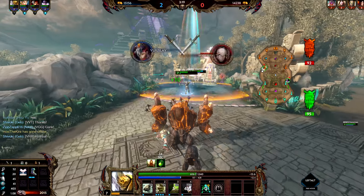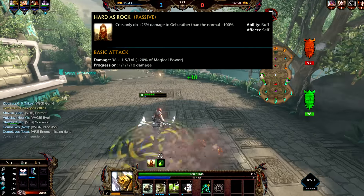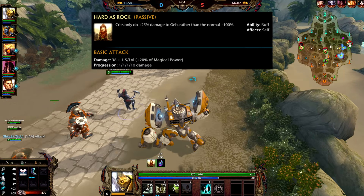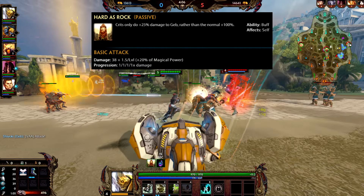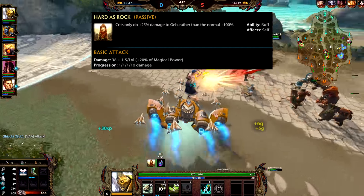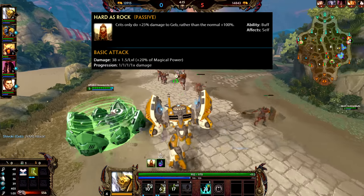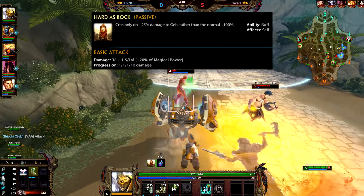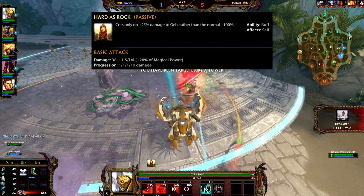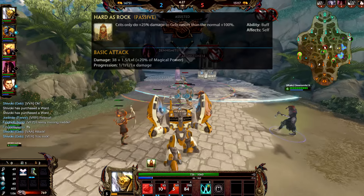Geb has one of the most simplest kits in the entire world, especially when it comes to his passive, Hard as Rock. Geb literally only takes 25% damage from crits, rather than the normal 100% damage from crits. So this basically means that crits don't do much to him. If you're a hunter and you think you can beat him with crits, you are a big fool - it doesn't touch him. This is a very good thing for him in dual lane, because if a hunter tries to build crits later in the game, they're basically wasting their time.